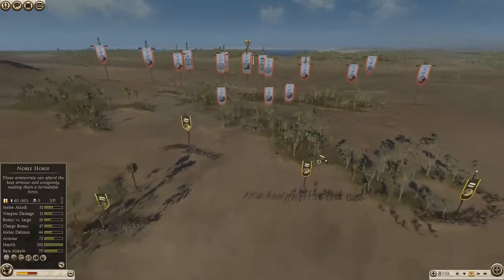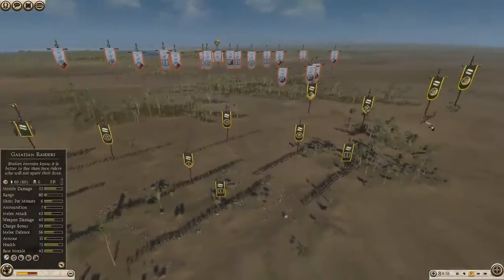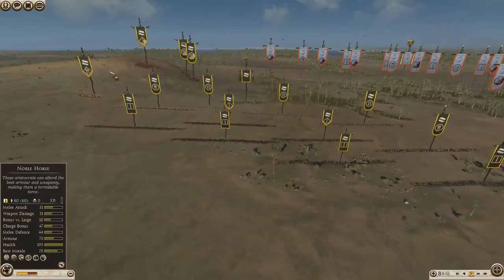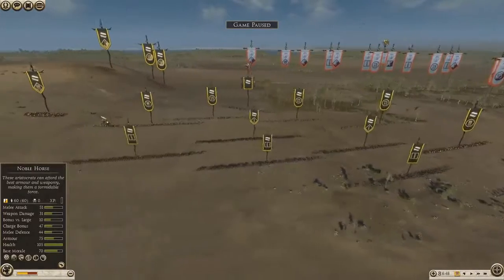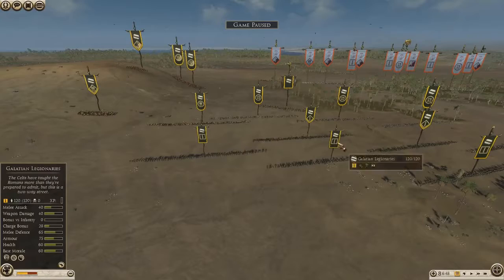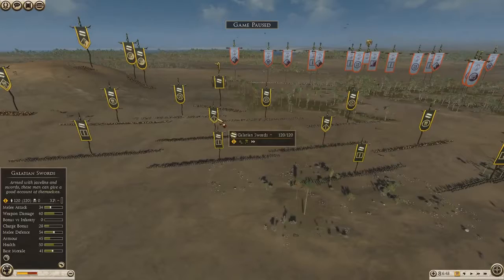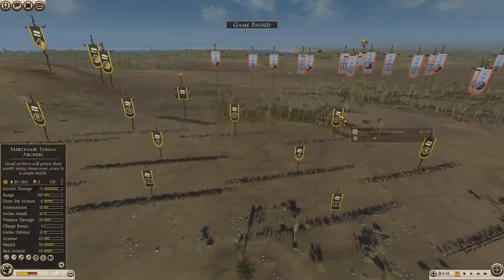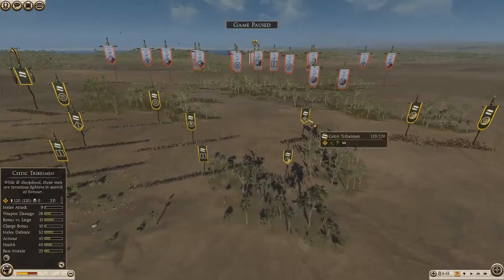So we'll go over Alex's build. He's got the Glacian Raiders - 1, 2, 3, 4 of them. Then he's got the Mercenary Cappadocian Cav, so he's got a couple of them. Then he's got his Generals and Noble Horse, and then on his left flank the Celtic Tribesman, Levy Freeman. He's got 4 Galatian Legionaries, then he's got the 2 Galatian Swords - 1 with an upgrade there. He's got the Mercenary Syrian Archers, 3 of them, and then another Celtic Tribesman.